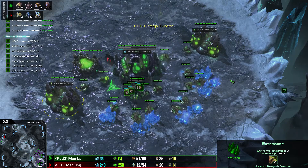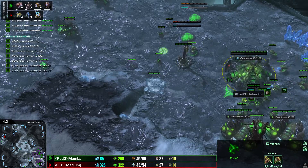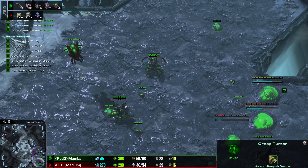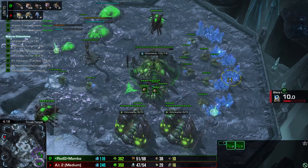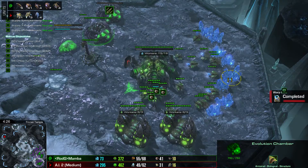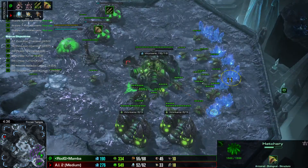This first step — managing gas and drones — needs a little bit of training. You can train it on the ladder or against the AI to become accustomed and build speed. Mamba demonstrates keeping his money low and always spending his larva. Spending your larva and getting as many drones as possible early on is key for good Zerg gameplay.